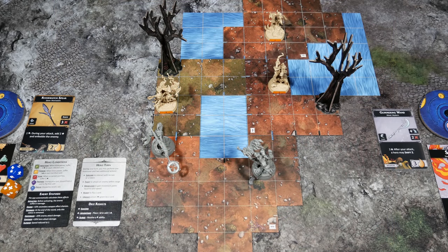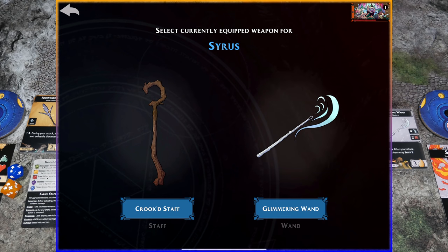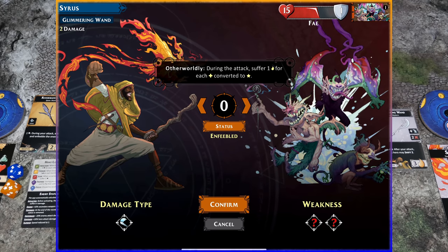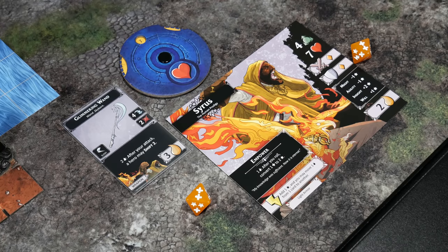The board has filled out even more with new enemy options, and our objective is still to defeat all enemies. Inside the app we drag Cyrus to attack the Fae — hoping the Glimmering Wand's slash damage type is a weakness. We roll, and we have two advantage icons. We have fatigue abilities — whenever you see the fatigue icon with a number, that's an ability tied to whatever card it's on. The Empower ability lets you spend one fatigue after rolling to convert an advantage to two successes.